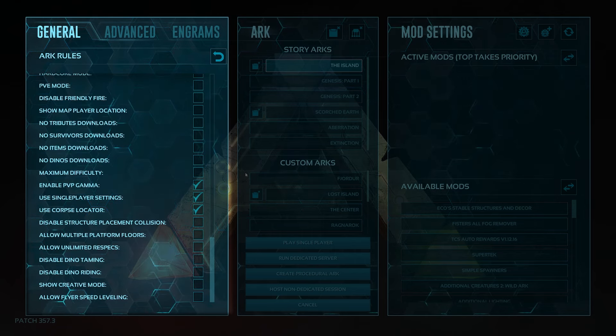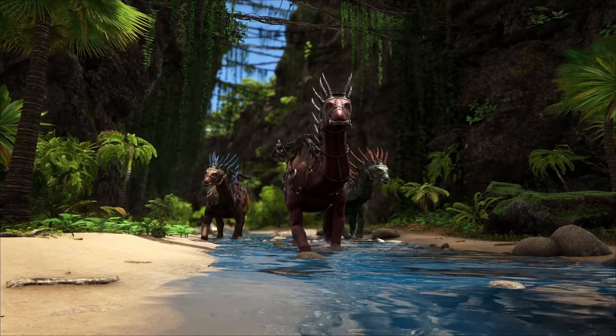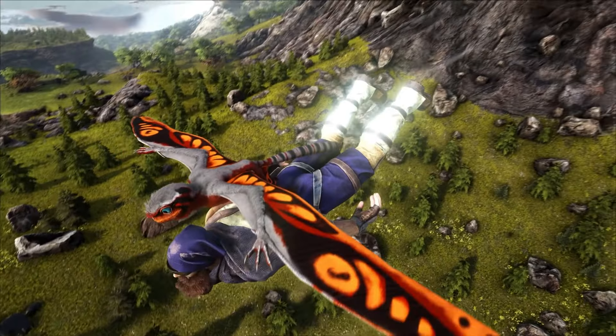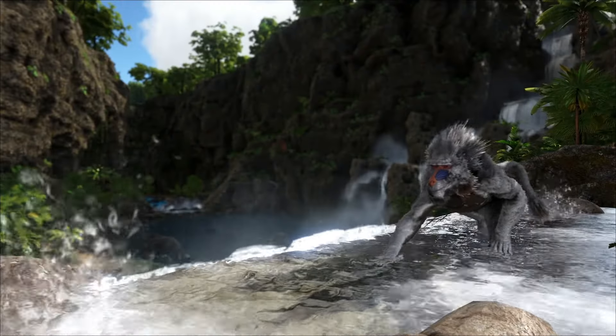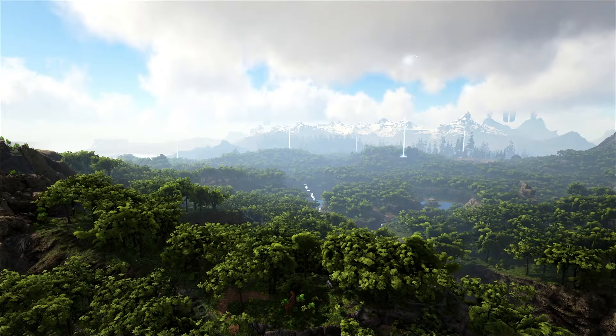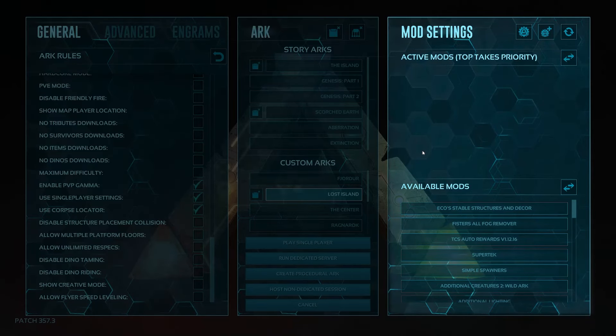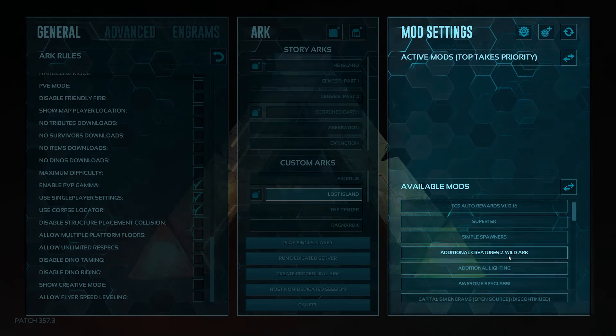If you're just starting out, you'll be just fine with the default settings. In the middle, you have your map selection. Most of you will probably select the Island, as it's the first choice on the list. However, I strongly recommend checking out Lost Island for your first map. You may have to download it, but it's free, so as long as you have storage space, you'll be okay. I recommend this map because it's got a slew of new creatures released quite recently, very few restrictions, amazing caves, a unique boss, and it's a very large map with a lot to explore. It's the ideal experience for a brand new player, in my opinion. Lastly, if you're on PC, the area to the right is where you'll load up your mods.